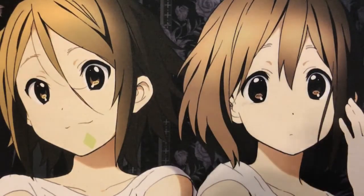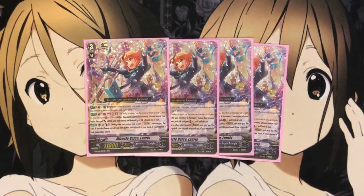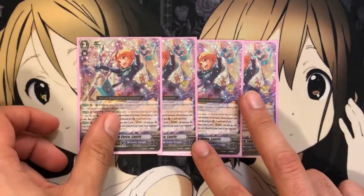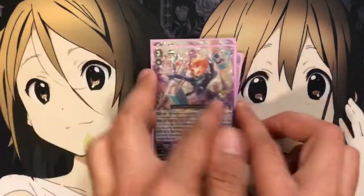Moving on to the main deck, I run four Miracle Voice Loras. This is your main grade 3 of the deck. When you stride over her, you choose one of your rear guards, bounce it to your hand, and draw a card for one counterblast. The GB2 effect is when this unit becomes harmony, choose two of your units and they get plus 5 until the end of the turn, and this unit gets an extra critical. You're also able to achieve harmony during your opponent's turn. So if you can successfully do this, you can give plus 5 to this during your opponent's turn, giving you that extra power you need — which is really cool.